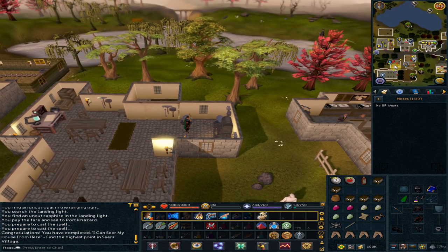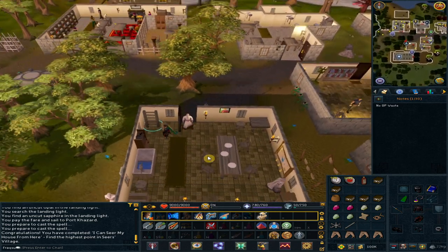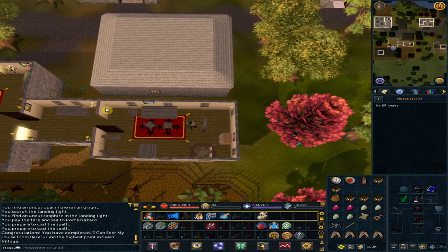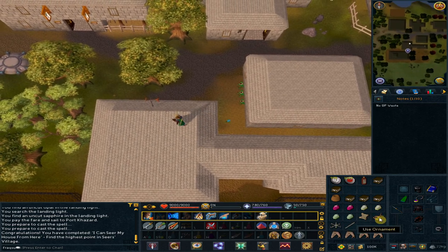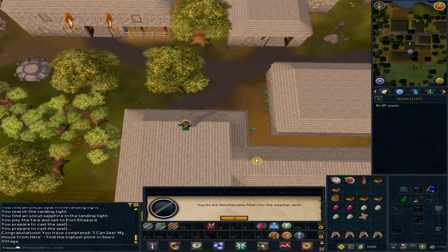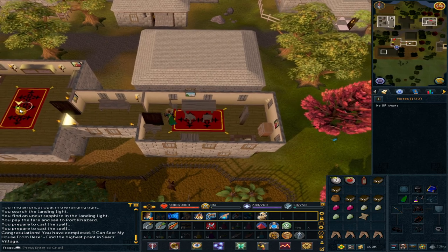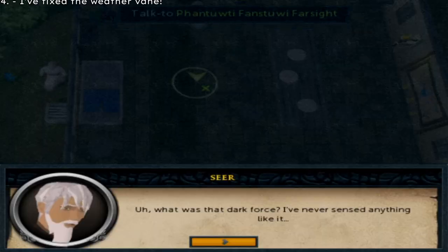Head south and slightly west, back to the building. Climb up the ladder. Go east and climb up the ladder to the roof. Go west and to your north — use all of the weather vane items from your inventory to the weather vane to fix it. Go east and climb down the ladder. Go east and climb down the ladder. Talk to Pantuvutti. Option 4: 'I fixed the weather vane.'